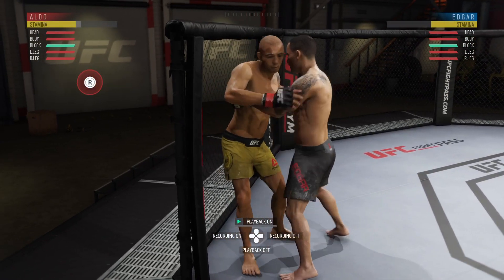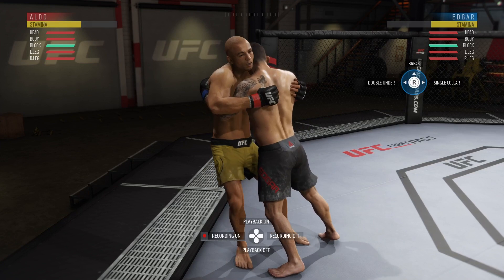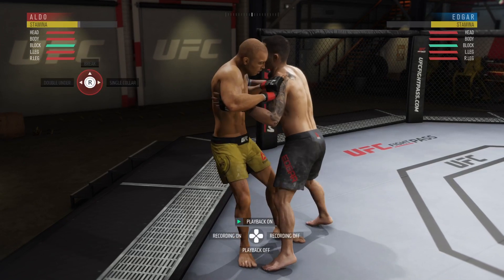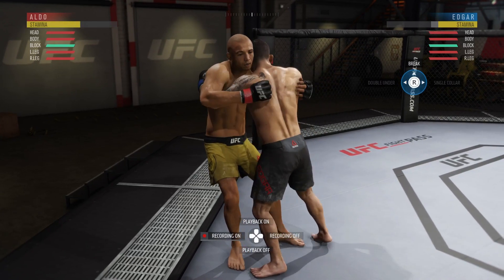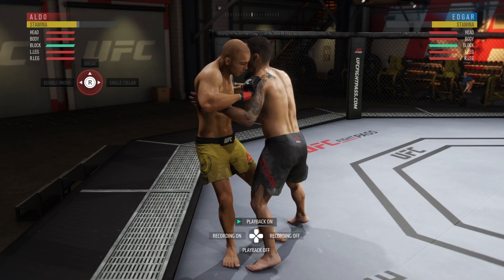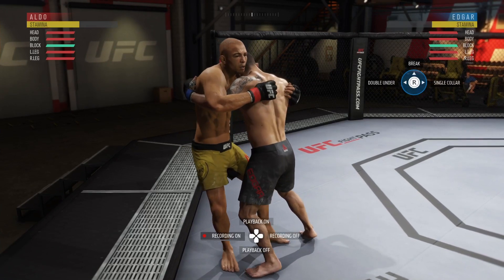One thing you're going to notice in the over-under position is that the transitions are on the same side for both the offensive and defensive fighter. So if Frankie were to try to go to double under from here, I'd have to deny to the left if I'm Aldo. If I'm Edgar and I see Aldo trying to transition to double under, then I just have to deny to the left. If they try to break as the offensive fighter, the defensive fighter can deny that by going R2 and up.